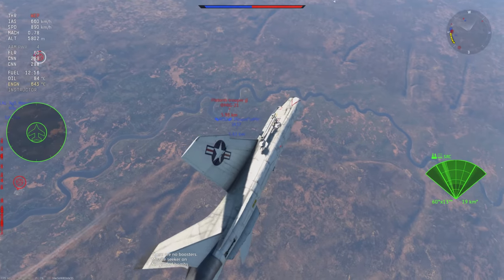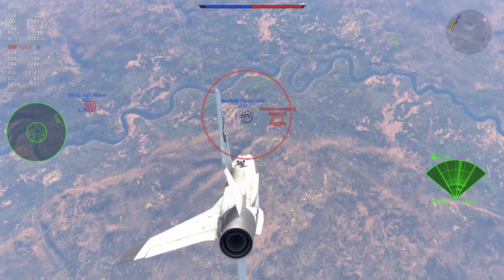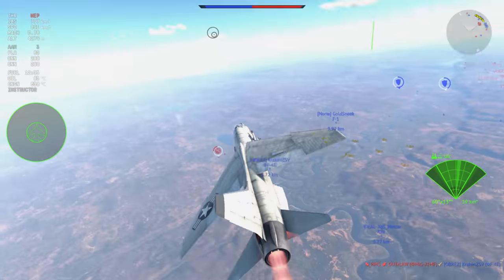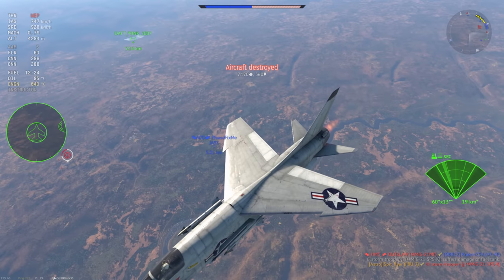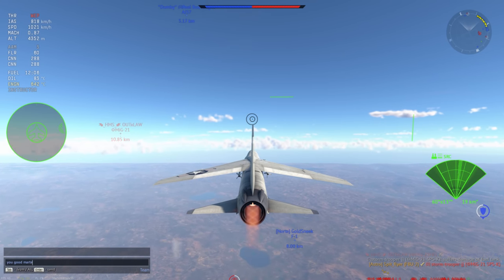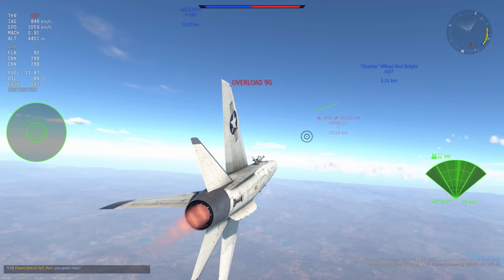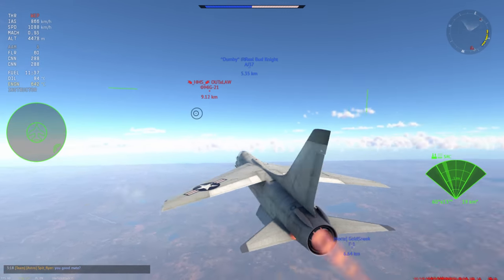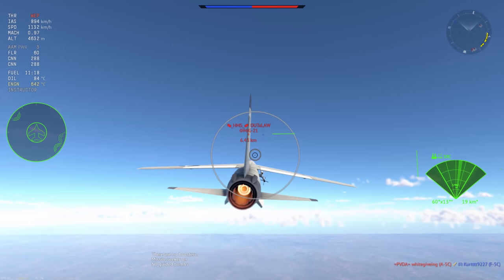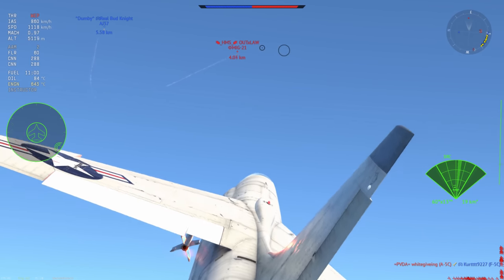This MiG-21 is harassing a JA-37, so I send some AIM-9D magic all the way down there at 5,000 meters altitude. We send it all the way down and it's going to hit, because the AIM-9Ds have that range on them — it's very impressive what range you can get out of these missiles. They just love to soar and get the distance, kind of like the PL-5B. So if a Crusader is five kilometers away from you, be scared, because it can potentially do this.